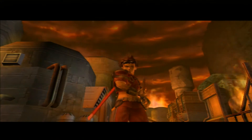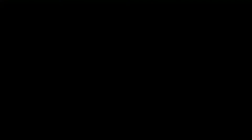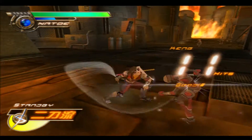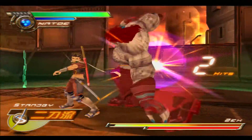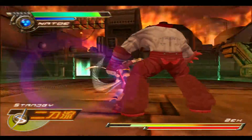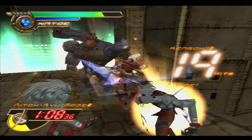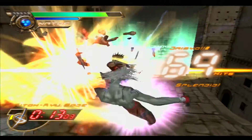Seven Samurai 20XX is based off Akira Kurosawa's Seven Samurai film. You have a town getting attacked and they're looking for a samurai to help defend it. You play as Nato, who happens to be a samurai, going from room to room clearing enemies and occasionally running across boss-type enemies. The prologue chapter is very slow — you fight the same enemies over and over — but as you progress you get a wider variety of enemies and large floods of them, so the game does become pretty fun. It might turn some people off at first, but it's definitely an interesting one to pick up.